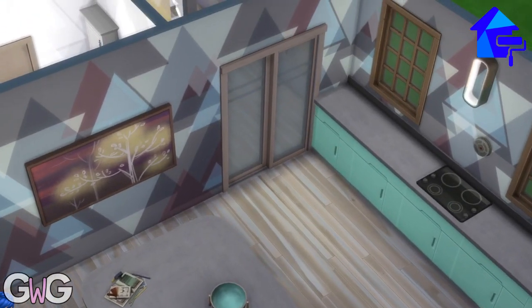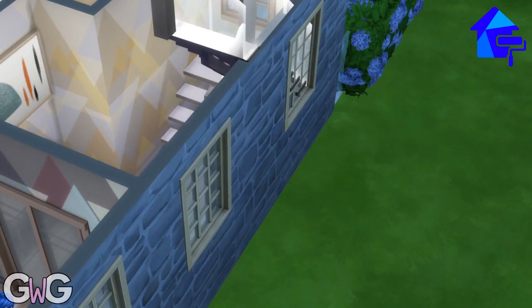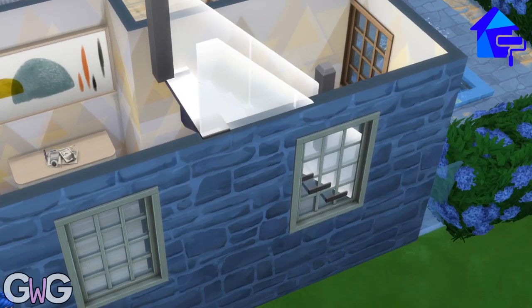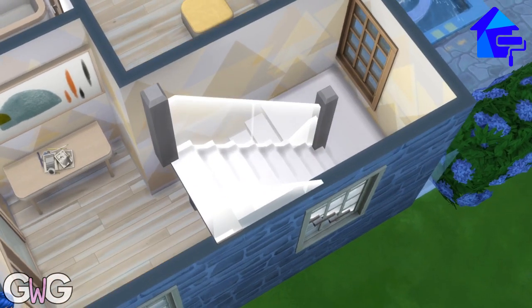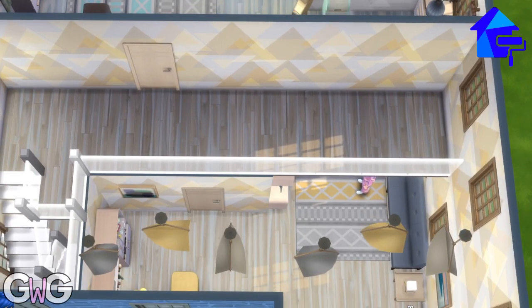We've got this island in the middle of the kitchen, and then another double doors that lead to the stairs. There were no stairs available in this pack, but we've got the table, that painting, and clutter items on the table from the pack. The railings I believe are from City Living, though I'm not entirely sure.